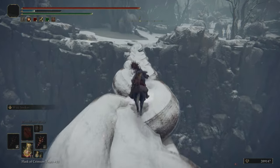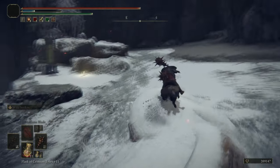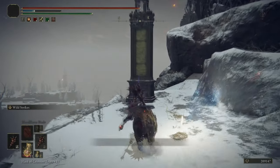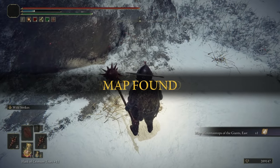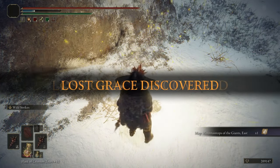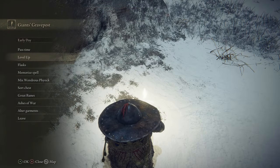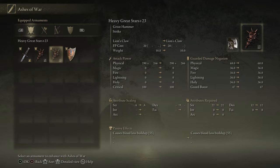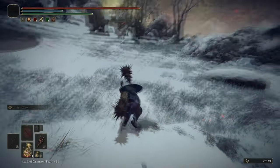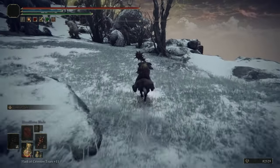You saw a fun trick where we clipped onto a piece of geometry on the building we weren't meant to, making getting out of the building a lot faster. Picked up the map fragment and rested at the grace — we're definitely in the second half of Mountaintops overall by now, or upper third more accurately.